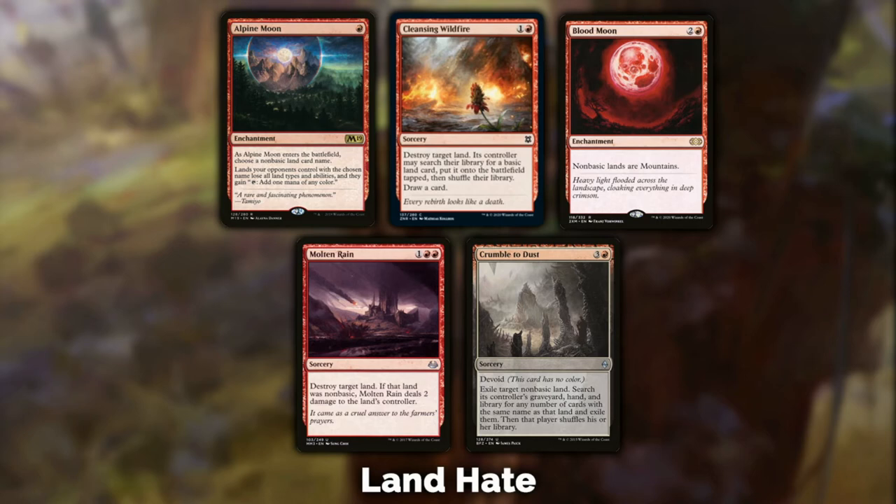Last but not least, Crumble to Dust — it's an option, kind of like a nuke for one particular land. Exiling all copies of, say, Urza's Mine effectively shuts down Tron, Valakut, or any land you're trying to get rid of. It does still see some fringe play. The void ability is somewhat inconsequential here. It is four mana, so you'd better be ramping into it. The previous four cards are probably going to be better in most scenarios.